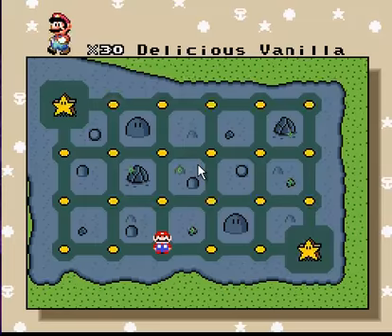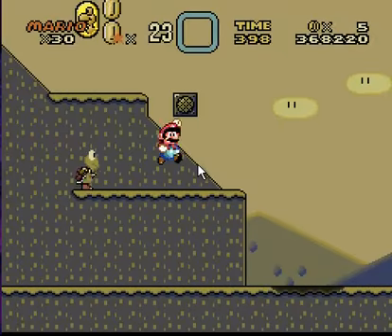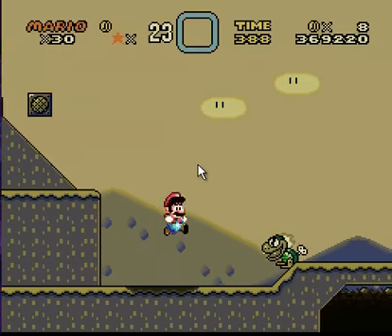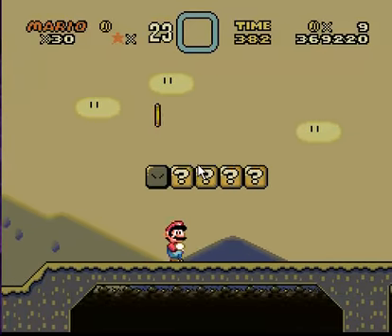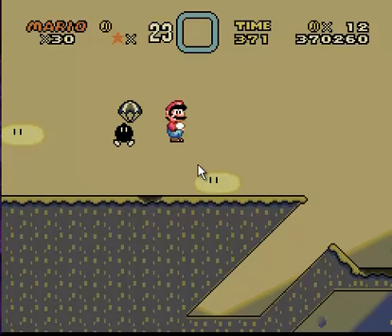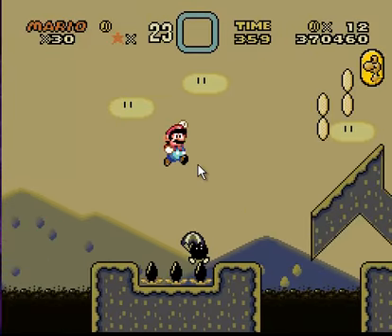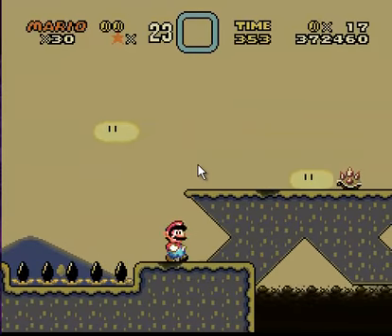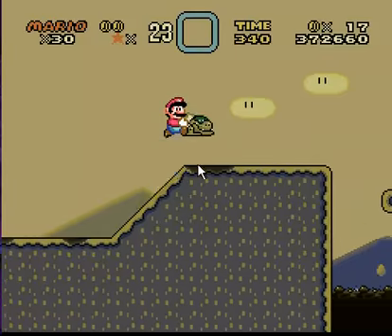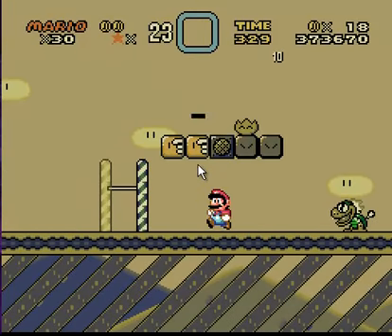If you use Super Mario Bros. 1, 2, 3, or Yoshi's Island graphics — I didn't even notice the quicksand on the outside, that's cool. The trouble of tar: careful with the tar patches — they slow Mario down and he can't jump out. I'm using X animation to make things look nicer.